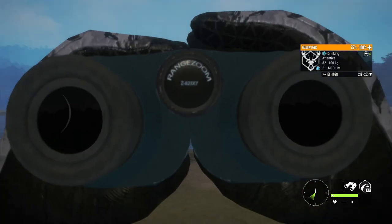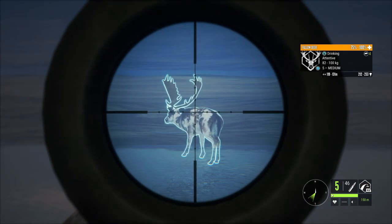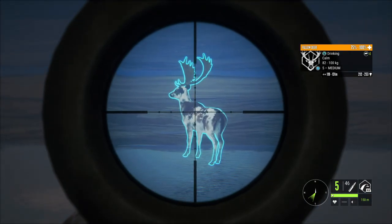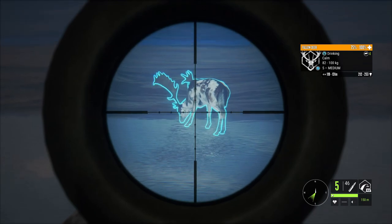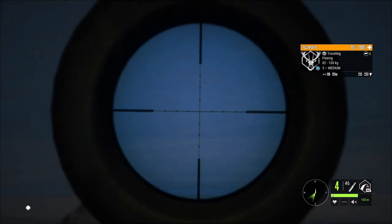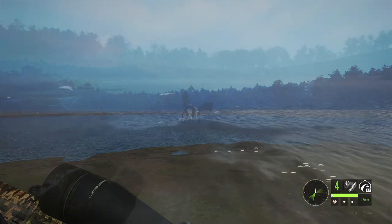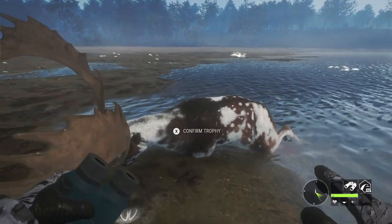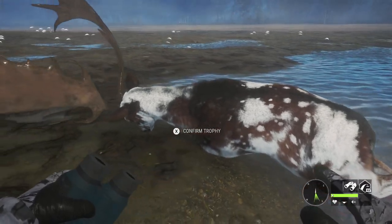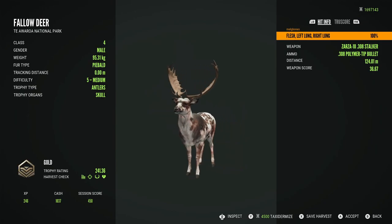Starting off with this — a level 5 Piebald Fallow. I was really excited when I spotted this guy, but then I saw the rack, and I know that this rack very very rarely makes diamond. It's 99.9% of the time a troll, and I was kind of disappointed because I really love this piebald pattern and was hoping this would be one of the rare ones that made it. He had an estimate where he could make it, but he didn't look big enough to me — still a really huge and gorgeous piebald, but unfortunately a troll.